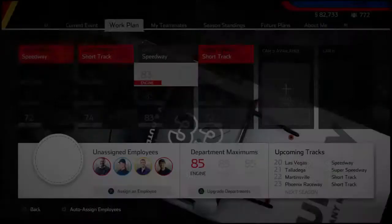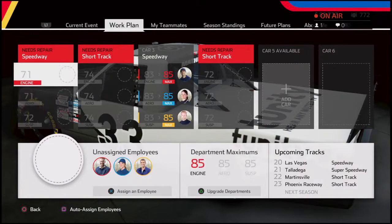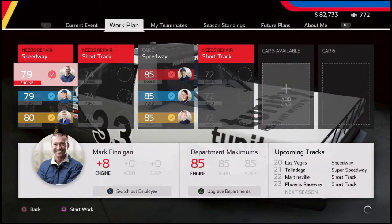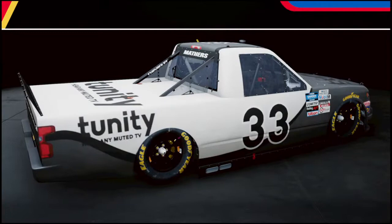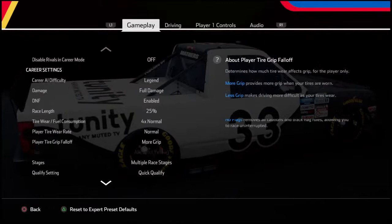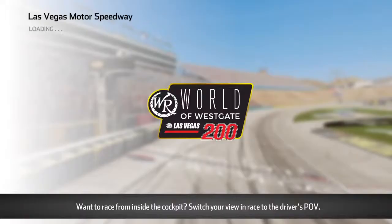Let's go ahead and get our employees working on the Speedway truck. Next up is a Super Speedway, but we don't have that, so we're going to get everybody else working on the other Speedway truck, because that's what we used at Daytona — so why not use it at Talladega? Here's the settings. I know I showed it last episode, just in case you guys want to see what settings I use for career mode. Let's go ahead and go to Event and get to racing at the World of Westgate 200 at Las Vegas.